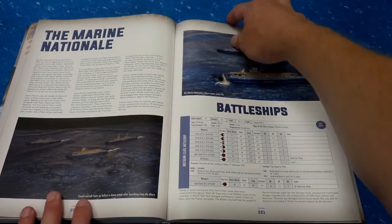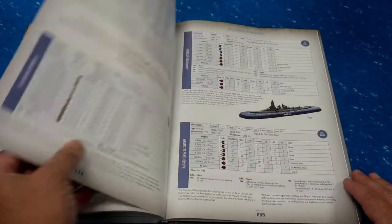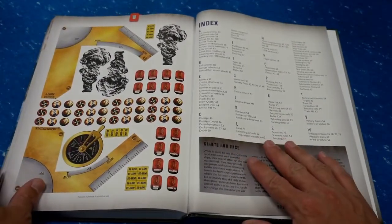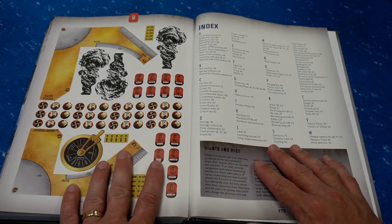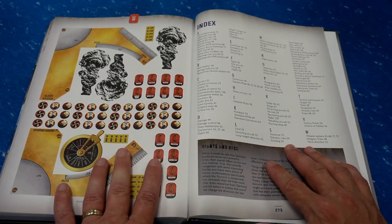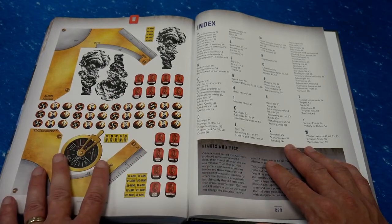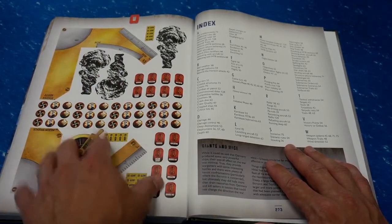Then Marine National — so that's basically the French. And I have bookmarked my Japanese section. I won't go through everything because it's basically the same as the U.S. — all the different ships. Finally, we do have all of our tokens here on a page, and it does give permission to photocopy it for personal use only. So if you're going to play Victory at Sea and you don't want to play the U.S. or Japanese Navy — if you'd like to play the Kriegsmarine or the Royal Navy — get this, photocopy the page, cut out the tokens, use some card stock, and make all your own tokens. You don't need to get the two-player starter to get all of these tokens; they're all right here in the book.